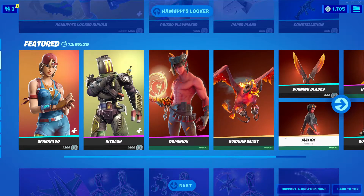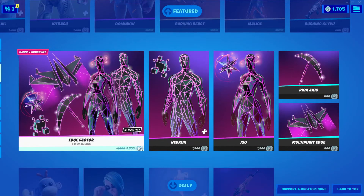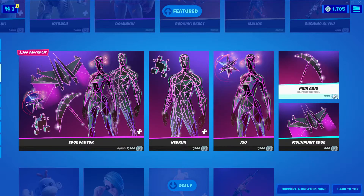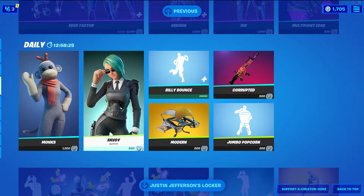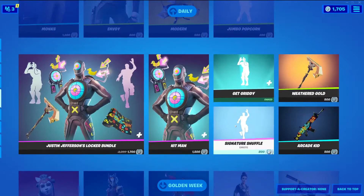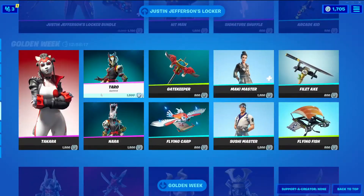We also have Spark Plug with variants, Kit Badge, Dominion, Burning Beast, Burning Blades, Burning Axe, Malice, Burning Glyph, the Edge Factor bundle with Hedron which is reactive, Iso which is probably reactive as well, pickaxe Multi-Point Edge, Envoy, Billy Bounce which is a traversal emote, and Jumbo Popcorn.